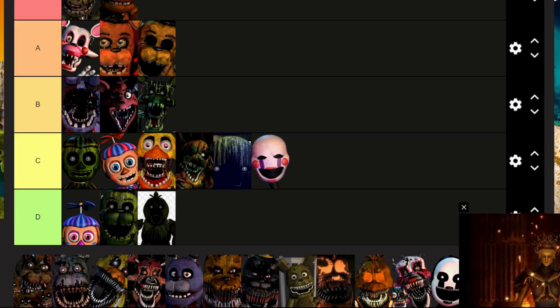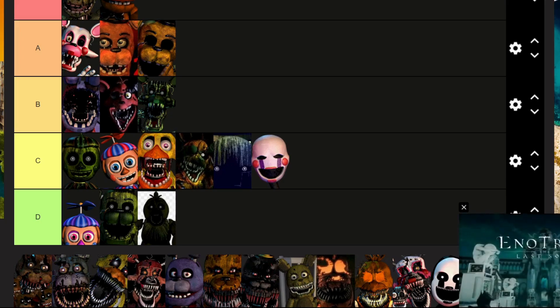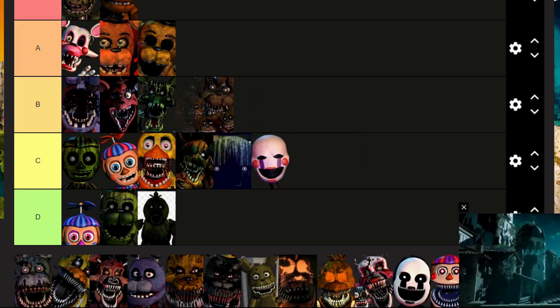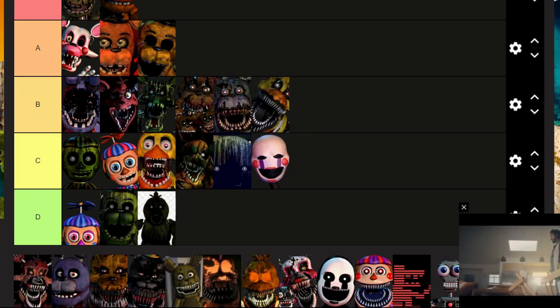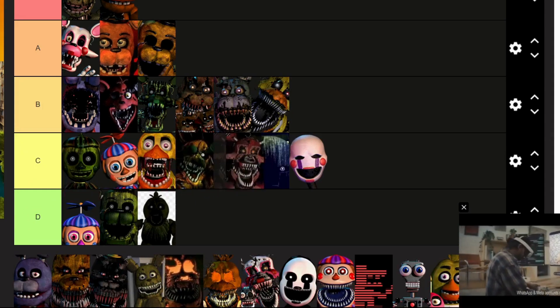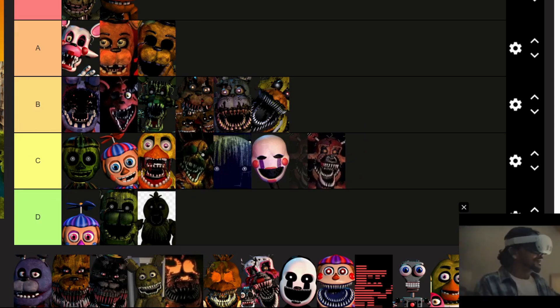Nightmare Freddy: probably the easiest mechanic in FNAF 4, but you haven't got a lot going for you difficulty-wise. Either way you're a nightmare with an amazing design, so B. Same with Nightmare Bonnie and same with Nightmare Chica. Nightmare Foxy — you are the reason I didn't make another episode of FNAF 4.